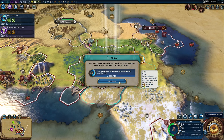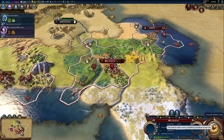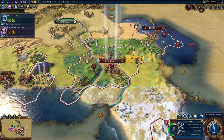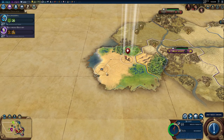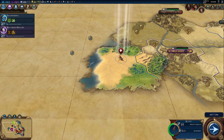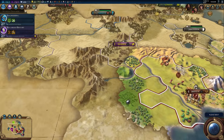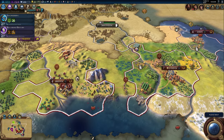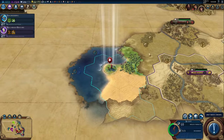We get a eureka moment giving us some progress towards machinery, which is going to be very handy. Researching towards engineering right now, which I think gives us a road — medieval roads with bridges over rivers — and it also unlocks the catapult. The catapult works differently in Civ VI than Civ V: siege units don't need that extra setup step. As far as I can tell, catapults don't get an inherent bonus to city damage — they're just a different type of ranged unit with a slightly different upgrade tree than archers. All these things are heavily subject to change as the game continues to develop.